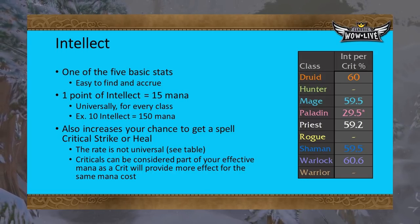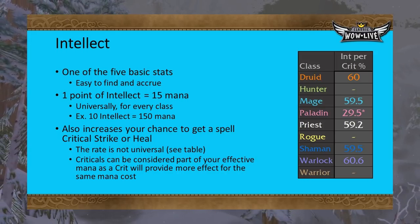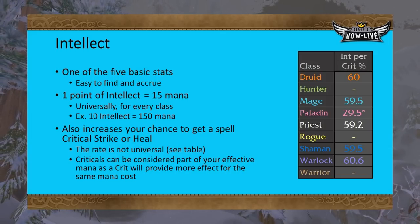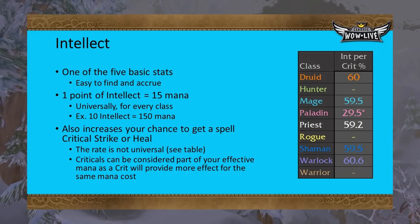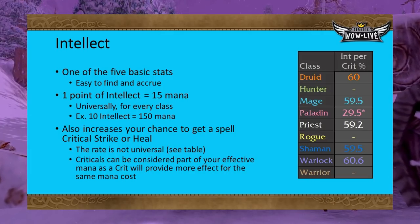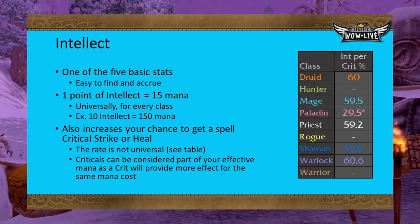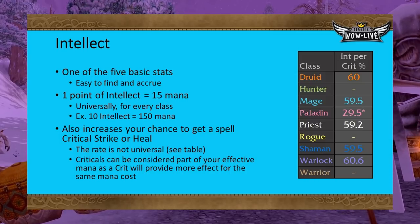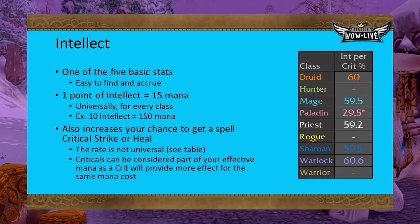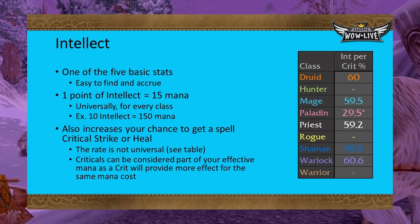We can think of critical strike as effective mana, since a crit produces additional damage or healing — you're getting more bang for your buck. This is more impactful for healers, as a critical heal can reduce your need to spend mana directly, since your heal was more effective, or indirectly through buffs like Ancestral Fortitude in Shaman, Inspiration in Priests, and Illumination in Paladins. The first two buffs increase your friendly target's armor, potentially reducing your need to heal, while Illumination refunds mana.